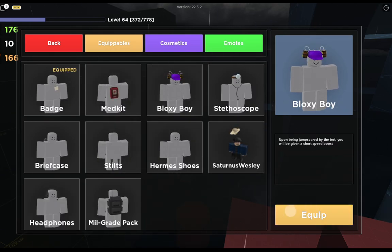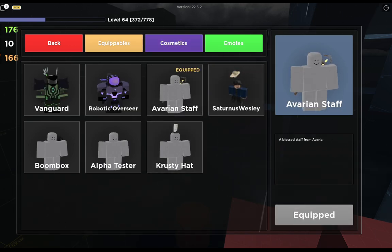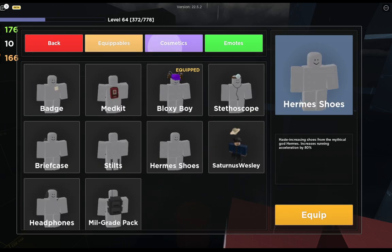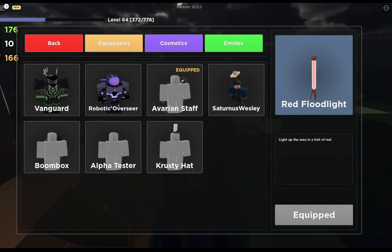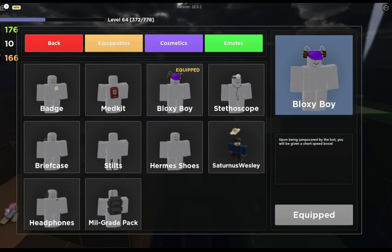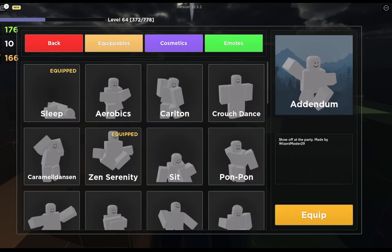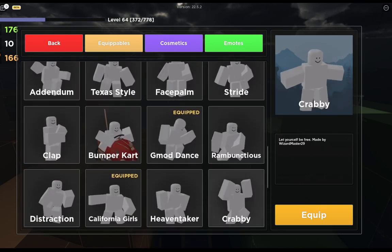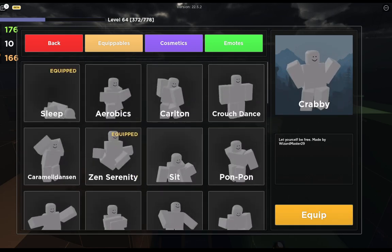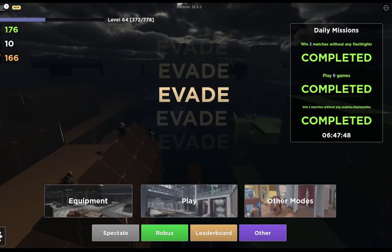You can equip an equipable like the Bloxy Boy and also equip one of the cosmetics at the same time — you can have an equipable and a cosmetic equipped simultaneously. And here's the emote menu, where all your emotes go. This is where you equip emotes and then use them in game. That is basically everything there is to it.